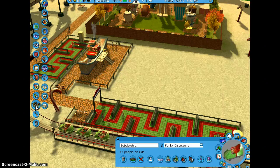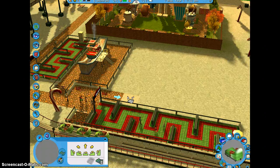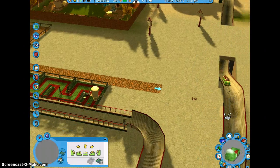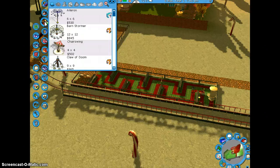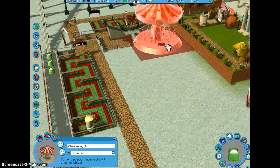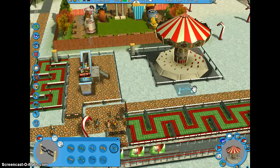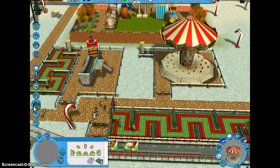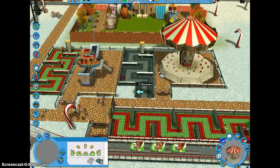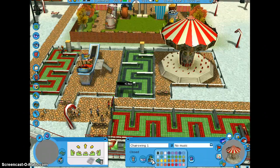Gonna open maybe one or two more here. Let's continue this path — just keep this path going up here a little bit. I think I can add two more rides. The chair swing — we need a chair swing! So gonna build that right here. Our entrance is gonna be here, exit here. Isn't this fun guys? We're gonna do that like that — we might as well fill in the holes, right? Changing the color again — green, red. Loving this so much.